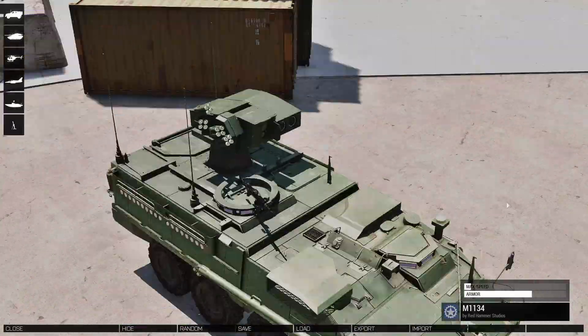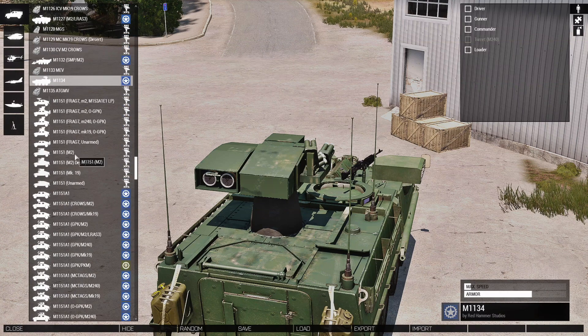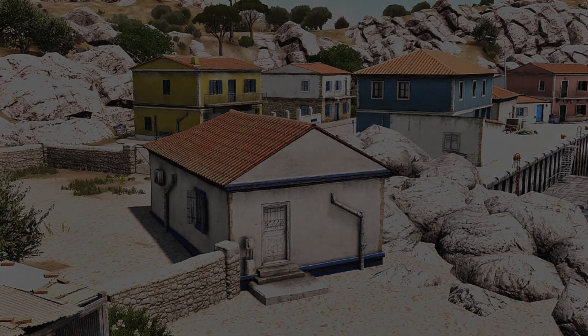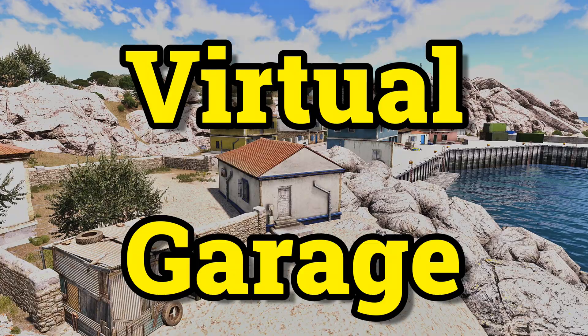Today I'm going to share with you a little code you could use to access the Virtual Garage and spawn vehicles from any mod or the vanilla game in your mission. You can see that the position that the vehicle is going to spawn at is at the new location.